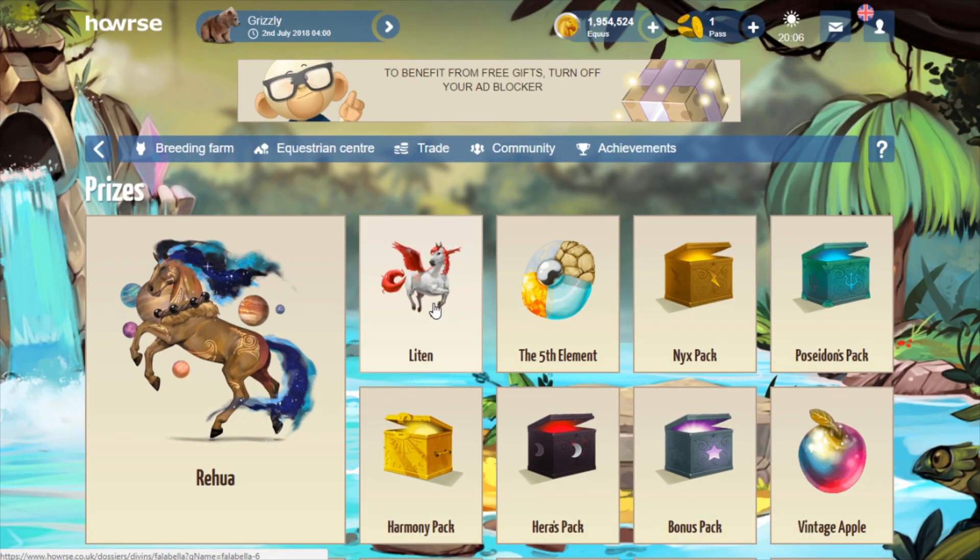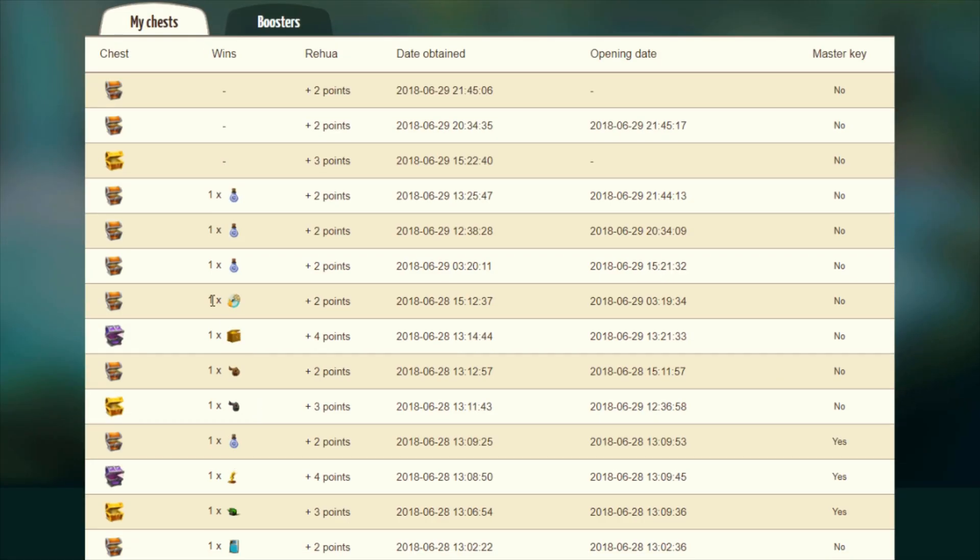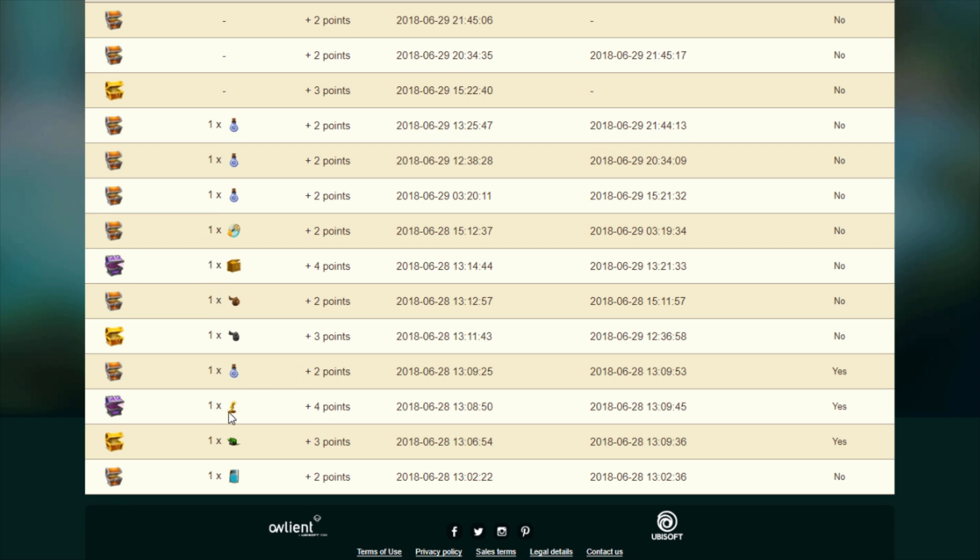I don't think I'm going to get the Falabella divine. I did manage to get a Nyx pack on the crystal chest I opened today, which was pretty nice. And I did get a fifth element too. So I got a fifth element, a Nyx pack, and my very first crystal chest was an Achilles heel.